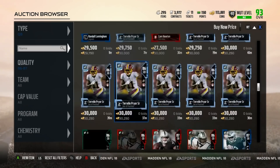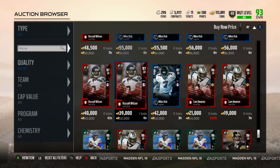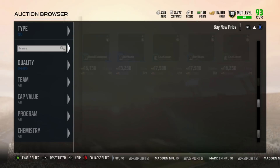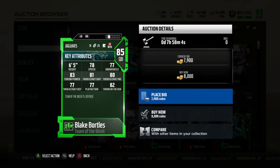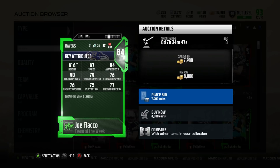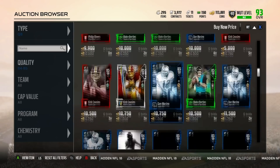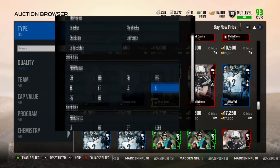Outside of that, no other crazy budget I'd probably look at. If we're talking about lower, like a 10k player, Case Keenum is around 15,000 coins. Going down the list even more, Blake Bortles looks pretty bad. Joe Flacco gives you the throw power stat, so if you have some really good receivers — maybe some speedsters like a Tyreek Hill type or John Ross — Joe Flacco can help you get the ball deeper, but the accuracy will fail. So I'd probably not go with him.